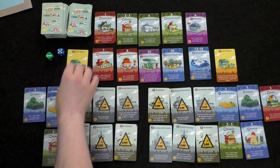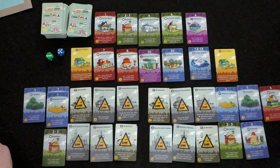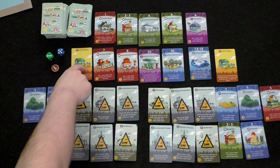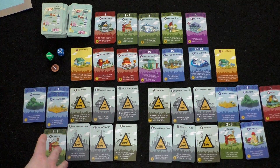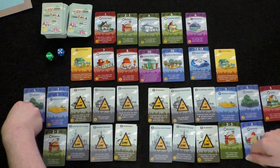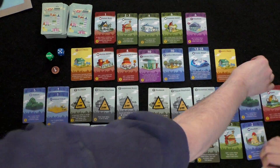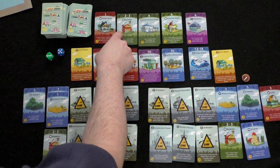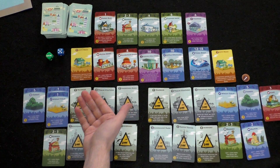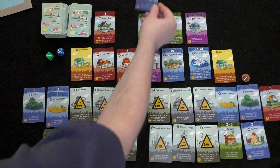Player one spends one coin to buy a second bakery, expecting more two-and-three income. A forest comes out as a replacement. Player two rolls a six — nothing triggers. Player one now has one coin and considers options: the flower shop requires flower orchards, which aren't available yet. She buys a second bakery for one coin instead and doubles up on the two-or-three income. Another forest appears in the market.